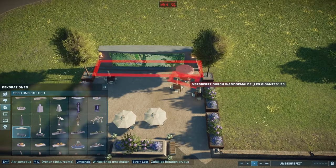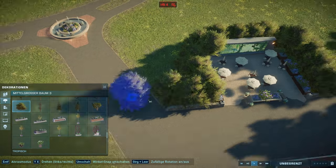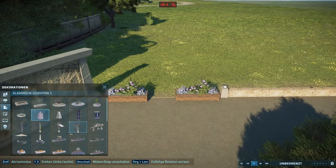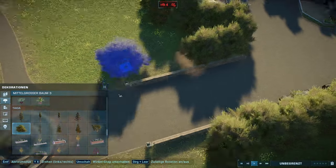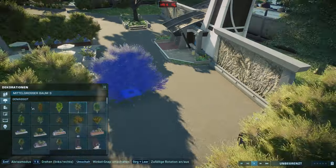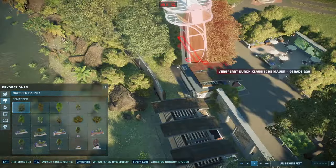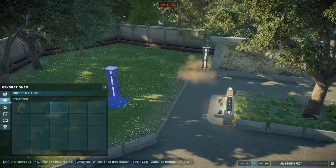The next habitat is for the Acrocanthosaurus, which I'll be building pretty much right away. I asked you guys in the last episode what species to put into the next habitat and I decided to go with the Acrocanthosaurus. I've really gained a lot more appreciation for it whilst building this and after putting it into its habitat. Maybe the reason is just that I really liked how this habitat turned out - I think it's probably one of the best habitats in the park.